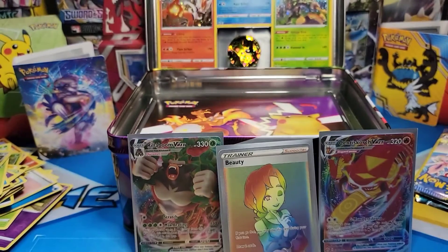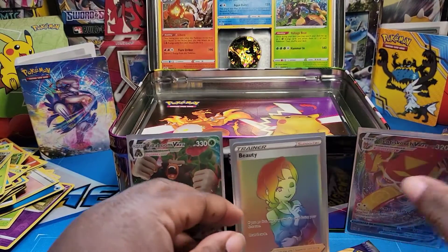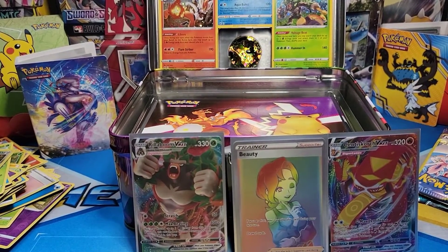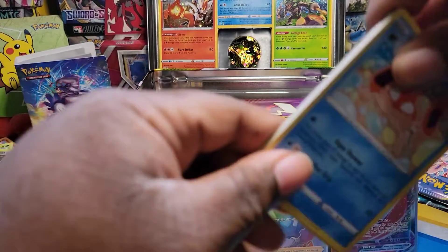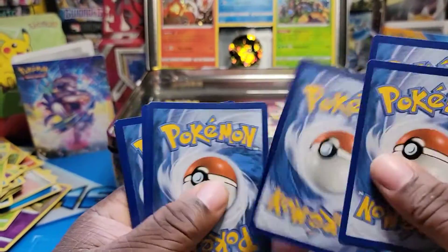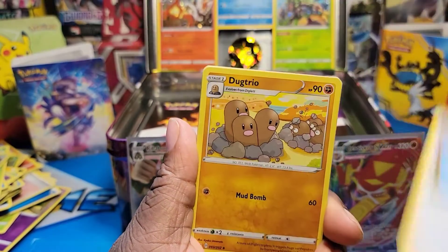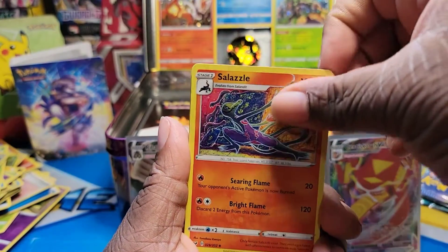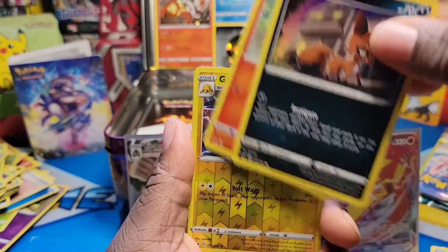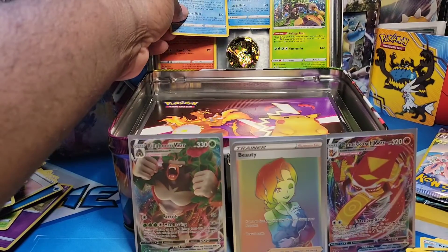Yes, let's open up these Dollar Tree packs real quick. And guys, I happened to find an amazing thing at Dollar Tree the other day — we'll see it in the next video. Dollar Tree pack: Energy, Poké Center Lady, Dugtrio, Snorlax, Krabby, Charizard, Boy Toy, Nikita, Bopix, Spider, and Altaria. Look at it — Altaria!